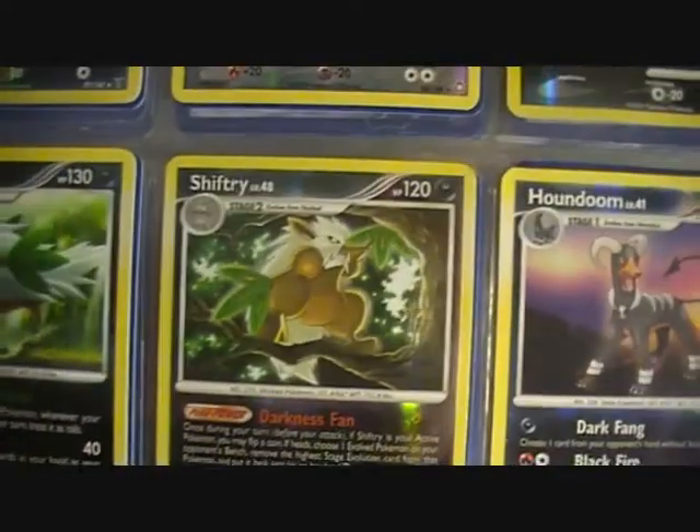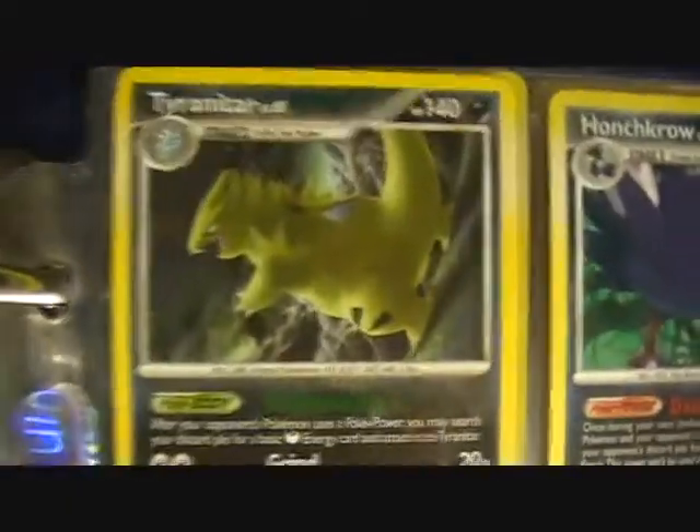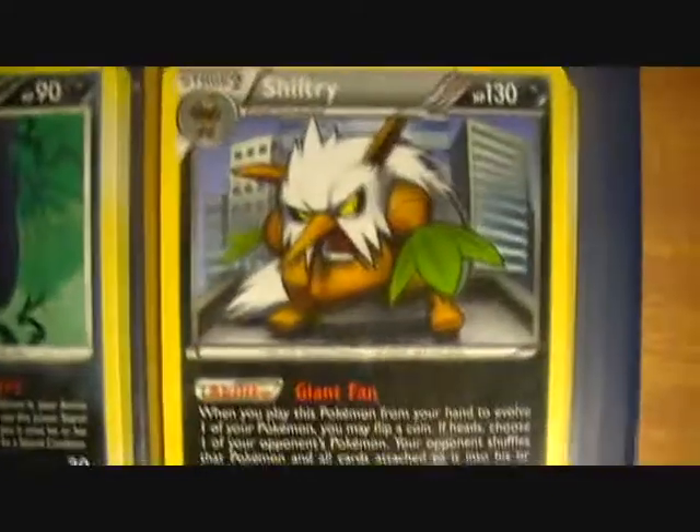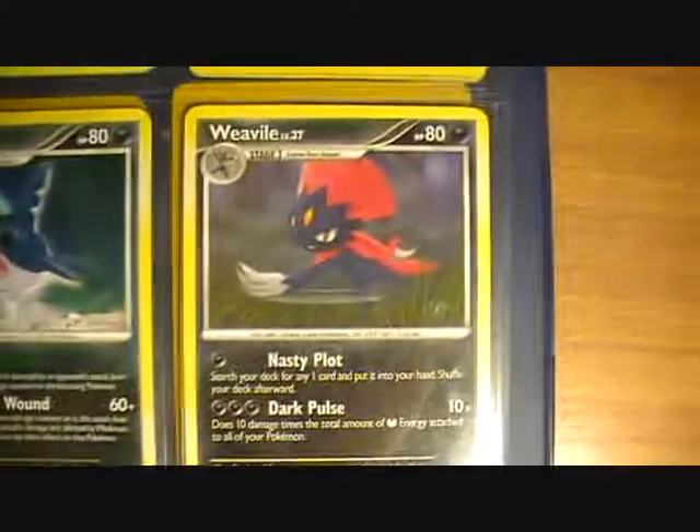Shiftry, Houndoom. We've got Tyranitar — I like Tyranitar, but his attack here requires quite a lot of energy. Honchkrow and Shiftry from Next Destinies. We have Absol, Sharpedo, Weavile, Houndoom, Shiftry, and another Tyranitar.